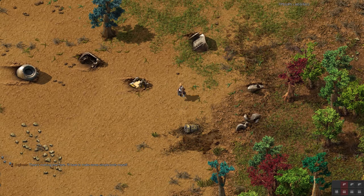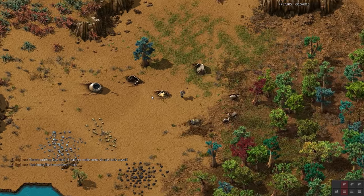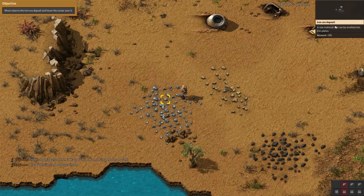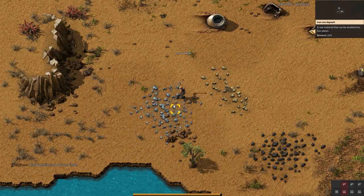There's nothing else here; I'll have to make some simple tools myself. We don't actually have any iron ore yet. When you hover over an entity, useful detailed information appears — I've covered this in my tutorial. Any information you're looking for on something can usually be found in that right-hand screen, or if it's an item you build you can look at it in your crafting menu. So we'll just mine a bit here — we need to smelt the iron.